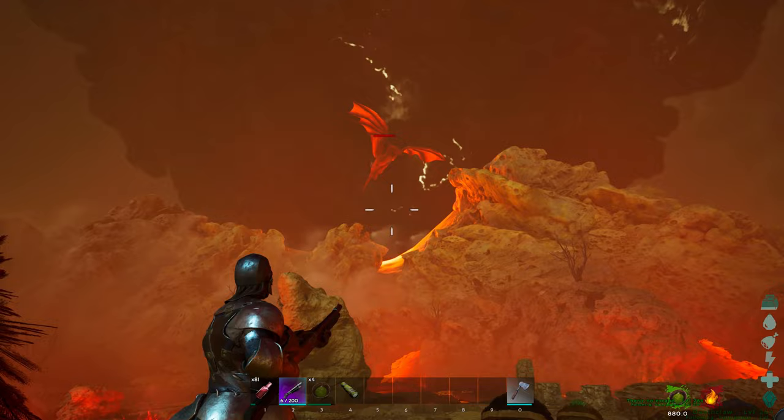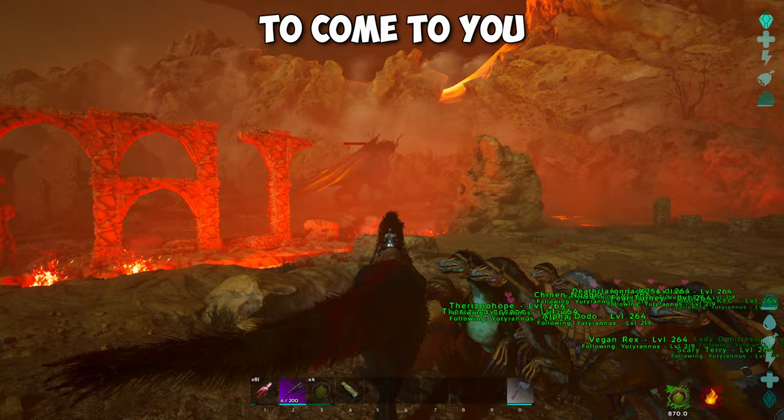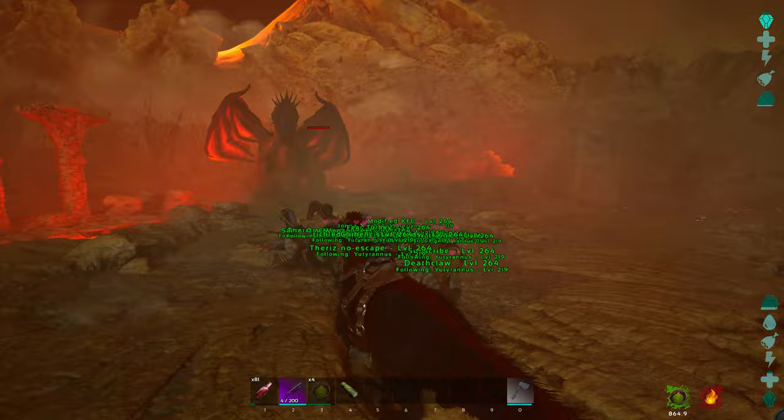To get the Dragon's attention, shoot him with a weapon. Basically now you have to wait for the Dragon to land. As soon as the Dragon lands you want to wait for him to come to you, then whistle attack target the Therizinos on him.